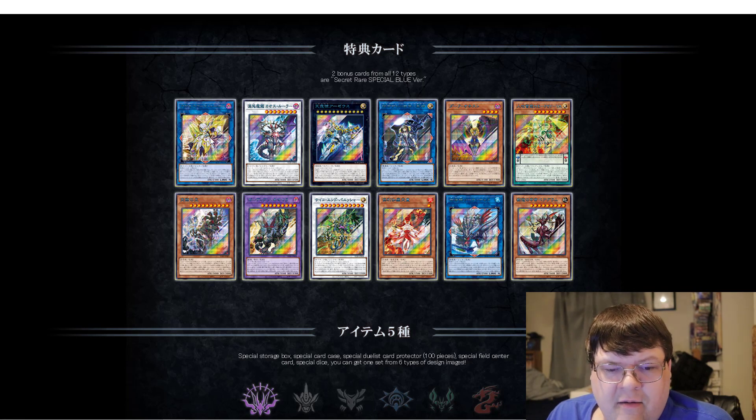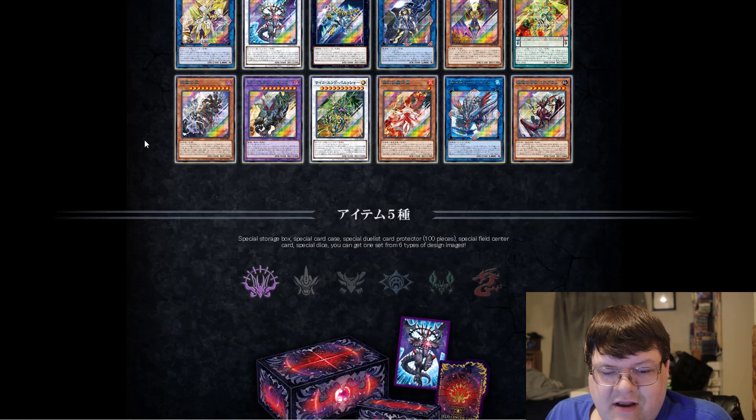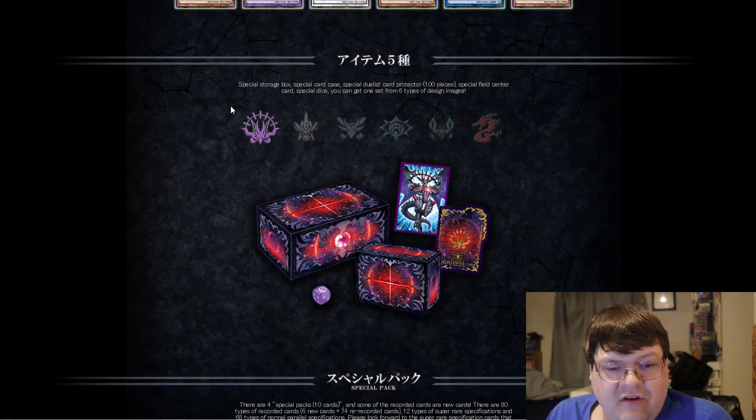You do notice something here — a majority of these are Secret Rares from the past, or Ghost Rares of the equivalent, which is definitely an interesting choice on Konami's behalf. Dark Honest just feels like an honest waste, pun intended. But you can definitely tell from these choices that some of these cards were very, very good generic cards.